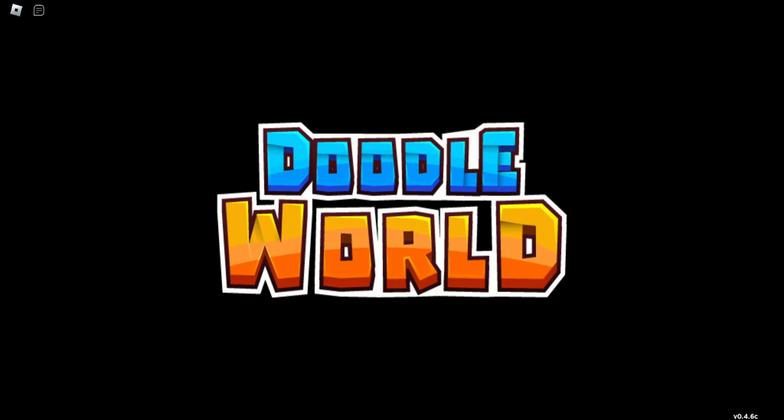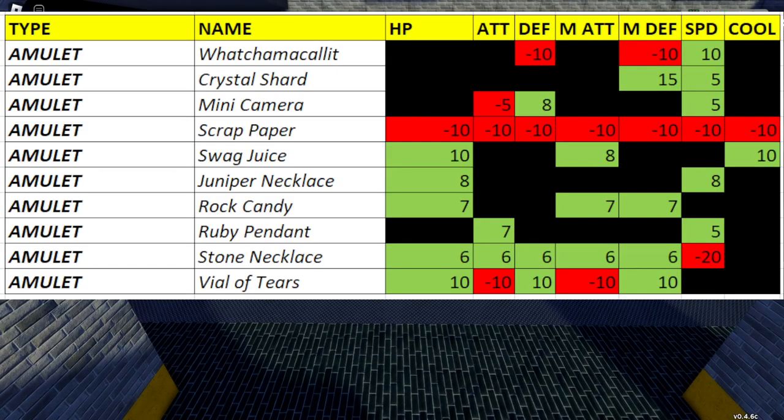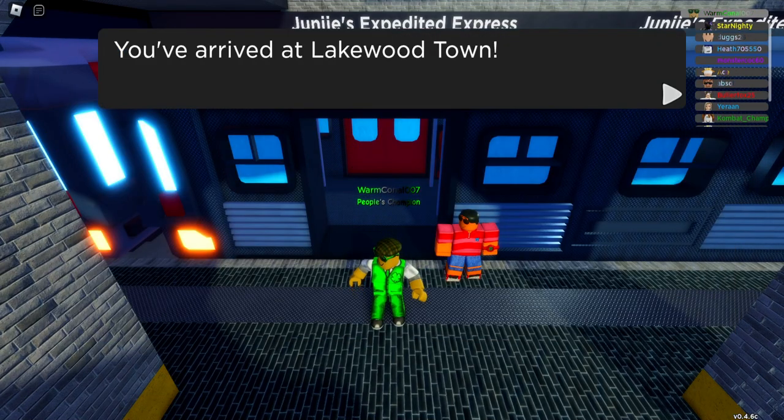So that's basically everything covered for equipment in Doodle World — all your helmets, amulets, and artifacts. I hope that helps you. I'm WarmConnell007. If you have any questions, leave them in the comments section and I'll see you next time. Bye-bye.